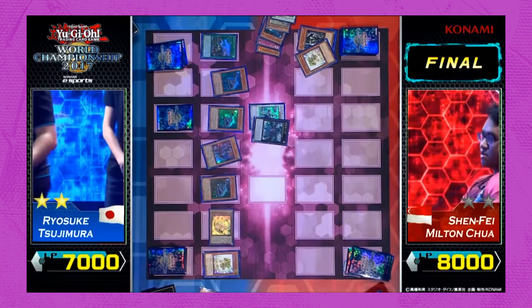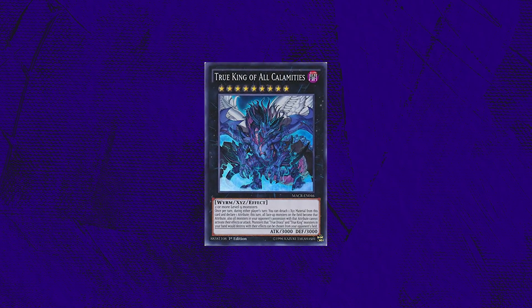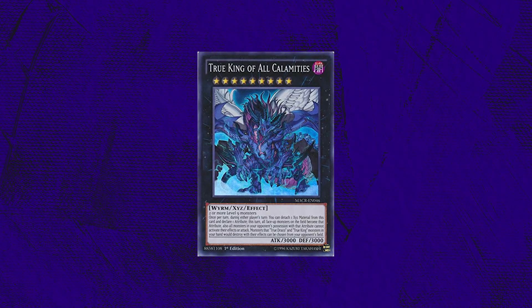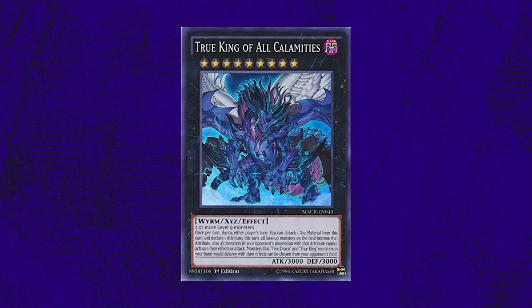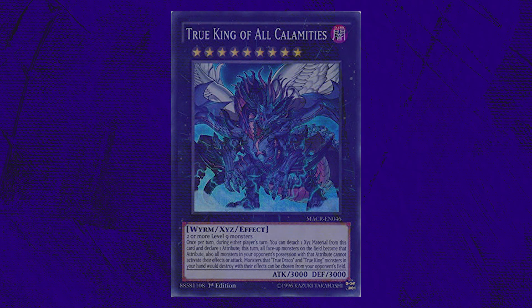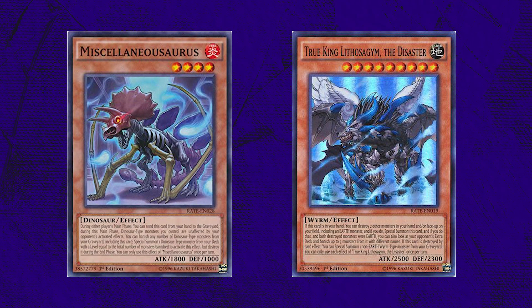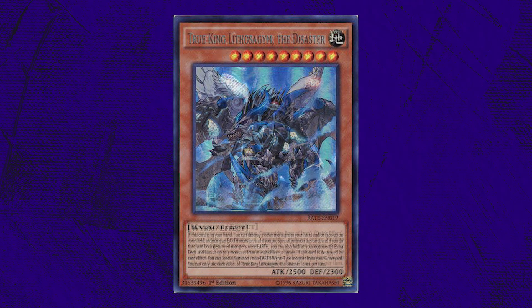Ryosuke Tsujimura, the World Champion 2017 — the first new world champion in more than two years. I believe that footage speaks for itself. How could such a powerful card ever be printed? Milton got exactly one chance to play the entire match, only had one play, and through that single disruption, Tsujimura hit him with VFD on the next turn. Game one was literally just Trishula into VFD and you lose. Tsujimura hits him with VFD twice and takes the world championship trophy.